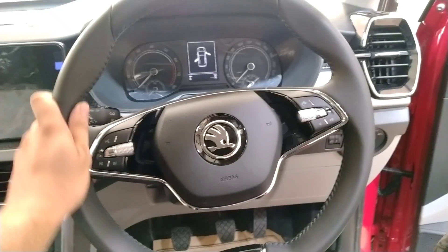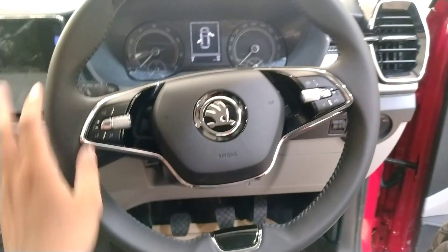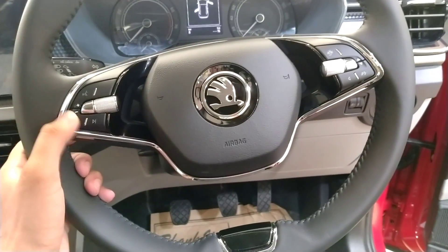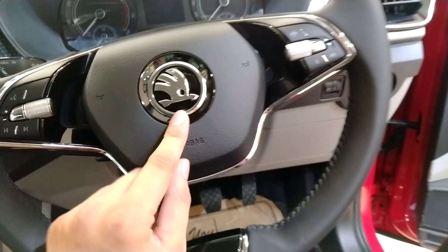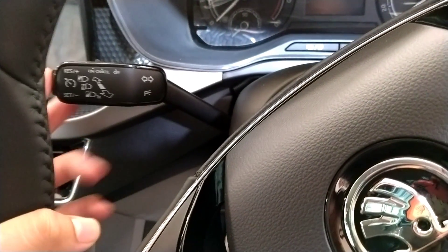Getting into the car, you will find a very stylish steering wheel. We can find the steering controls on the left side and right side. On the left, there are call receiving and decline buttons. On the right side there will be more controls. In the lower section you can find the Skoda logo. On the side you can find the cruise control option.